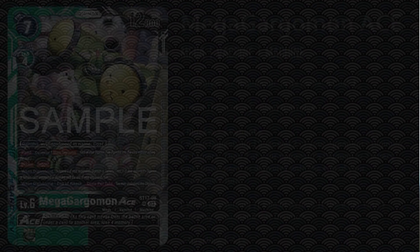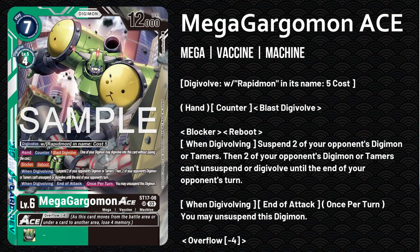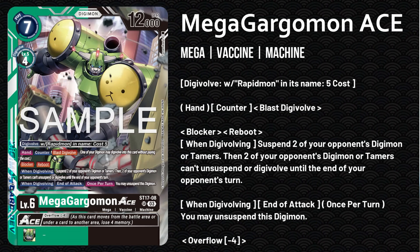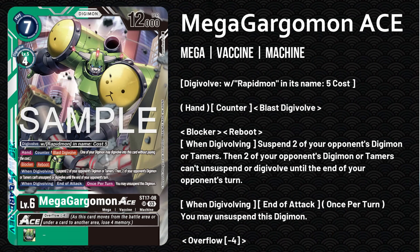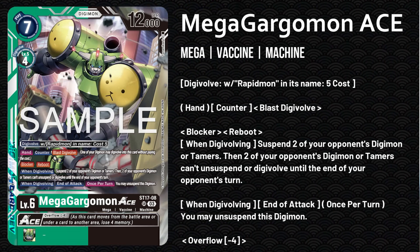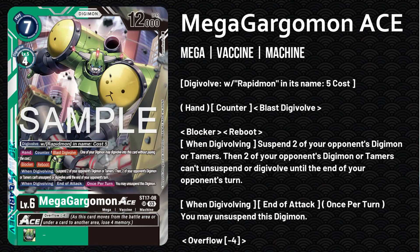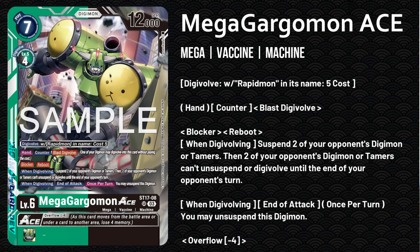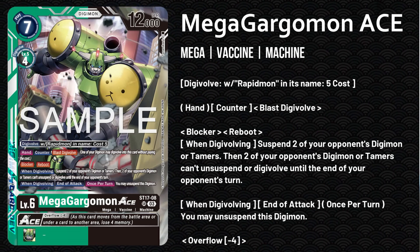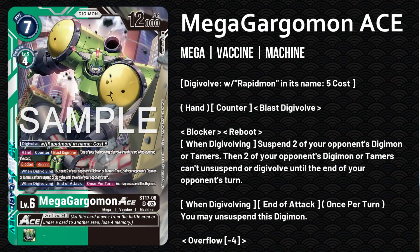Finally, I want to talk about the new Ace card introduced here: Mega Gargomon Ace. He's a bit of an expensive Digivolve at four costs coming from a green or black level five, but also has the special Digivolution rule where he can Digivolve from a Digimon with Rapidmon in its name for cost five. This is really important because Rapidmon is one of the few Digimon in the game that exists at two different levels — level four and level five — both of which exist in this deck.